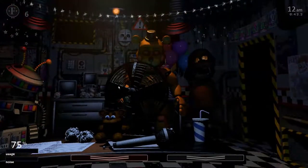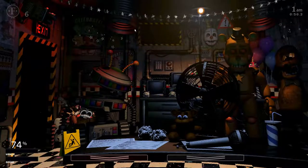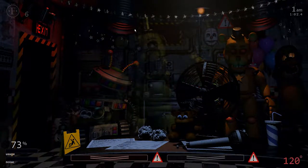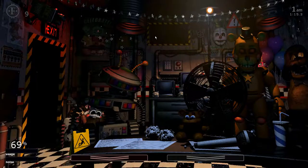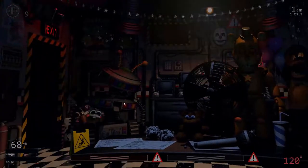Now it's pretty much the same as night one — we literally just sit here and don't do anything until we have to. There's laughing in the vent in front of us; press W to close the vent, but we don't need to yet because Molten Freddy is stalled until we open the camera. Use the death coin on Toy Freddy, reset the ventilation, close the camera, and open the doors. It's nice and easy from this point on.